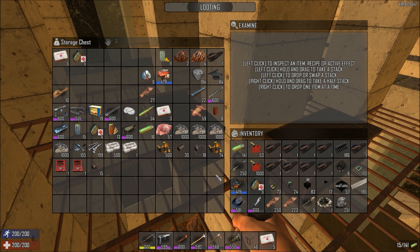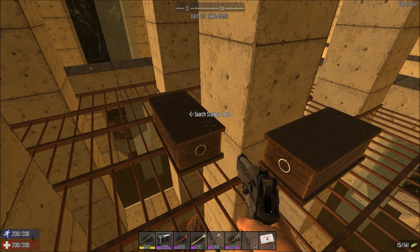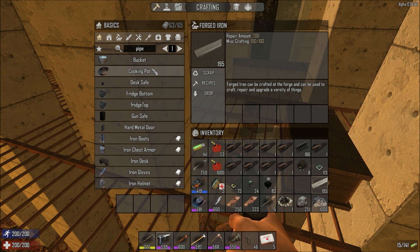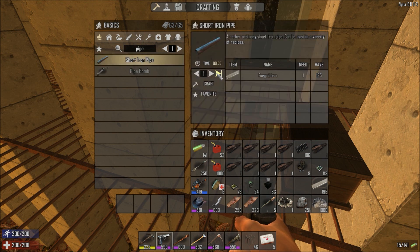We got another 85 up there. We need stones. I'm going to make some spaces. Did we have pipes? We've got no pipes. Strong pipes — 195. I don't think we need that many, let's make 30 for the time being. Okay, that's going to be a minute 13.